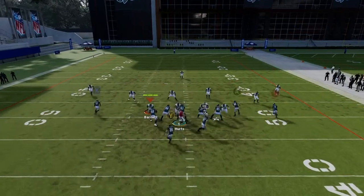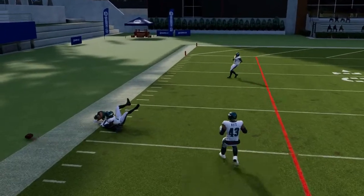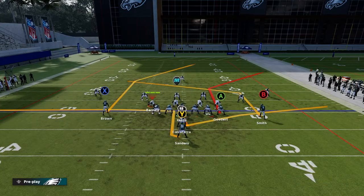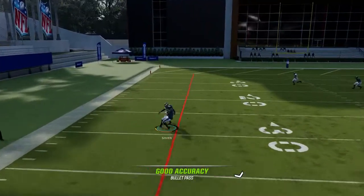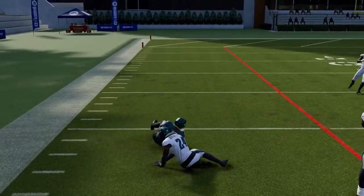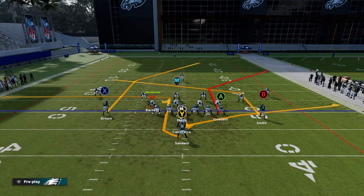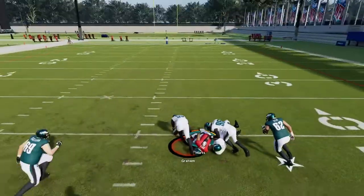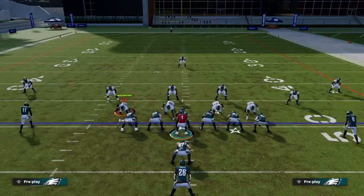By changing the route on my running back, all that does is suck in the curl flats, and that's what you want to happen — you see that Smith gets open. You can also do an option route, and you guys see that Smith is getting open over the middle.